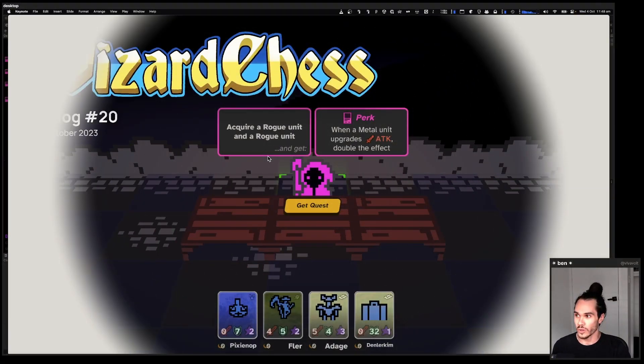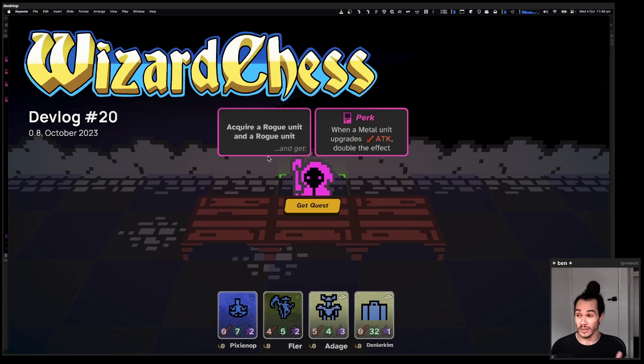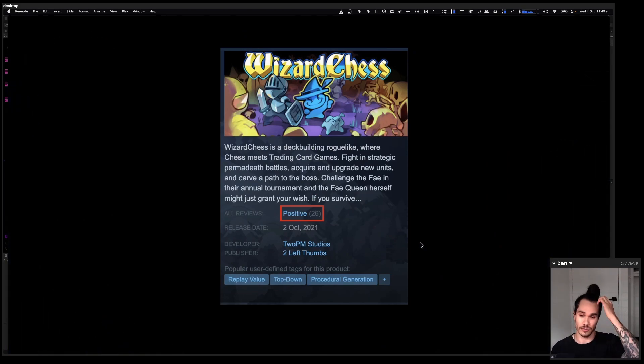We are on devlog number 20 — they do add up — and we're shipping version 0.8 of the game now. That might not mean a lot to anybody except me, but that's getting pretty close to 1.0, so I'm kind of excited about that. This is the October edition of the devlog. We didn't do a devlog for the last patch because it was mostly back-end balance changes, and I'll be talking about some of that during this video.